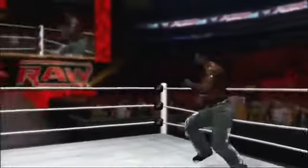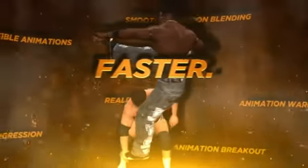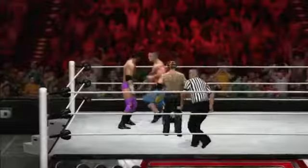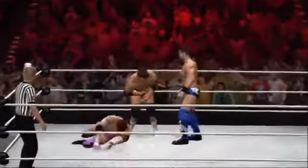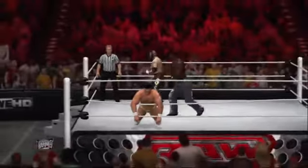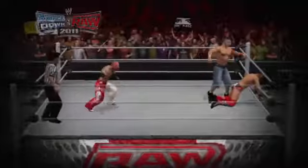The new animation engine in WWE 12 will give players an unprecedented level of control, faster gameplay pacing, and the most fluid motions the franchise has ever seen. One of the key additions to the animation system is the new ability to interrupt maneuvers and motions, adding a brand new dynamic to multiplayer matches. Players can now jump into the action and interrupt their opponent's moves instead of just standing on the sidelines and waiting for it to finish.